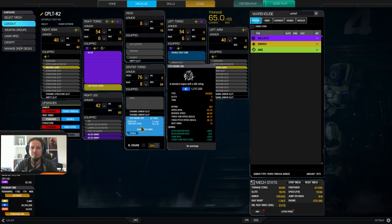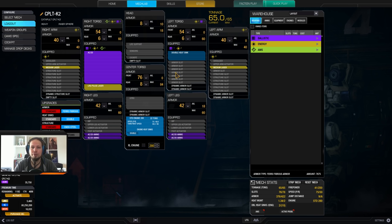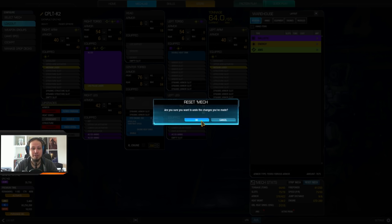We have a standard engine 280. That makes it so that you can lose the left side torso, and that is the side torso you should shield with, because there's only a double heatsink and the medium laser that falls off when that one is destroyed. I've got four tons of ammo. Quick side note: in the first game I only had three tons of ammo and had another heatsink in that slot.